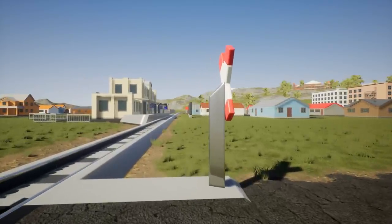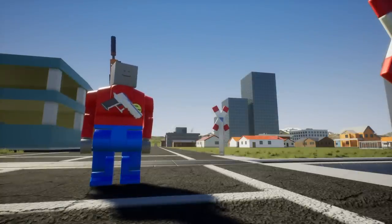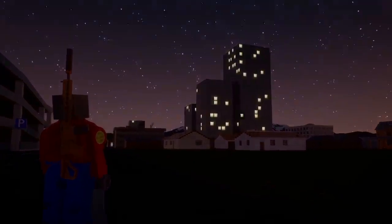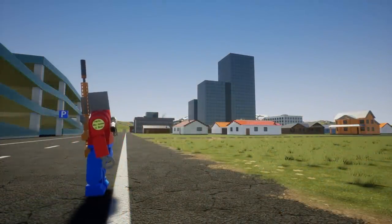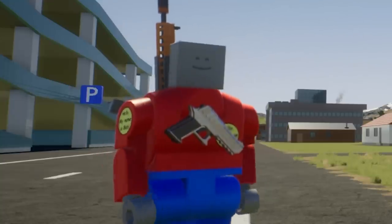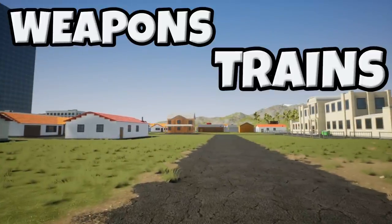There are a couple of key features I want to check out today. There are quite a few builder features: the ability to enter vehicles without seats, new seats and bricks, and a customizable light brick. They also added lights to the buildings out there, which is pretty cool. What I'm covering today are two main components: weapons and trains.